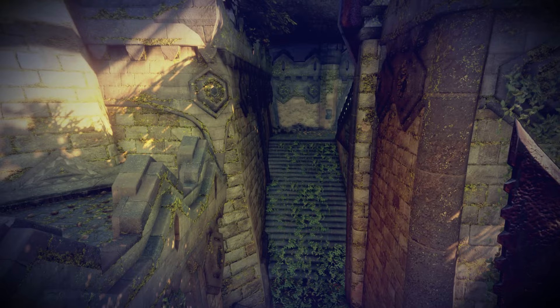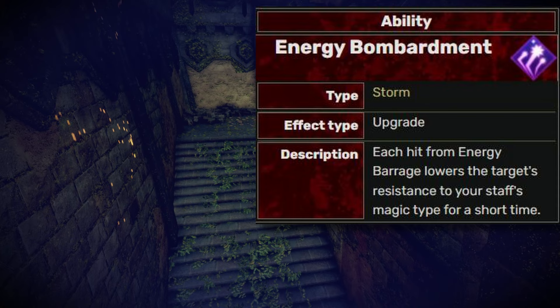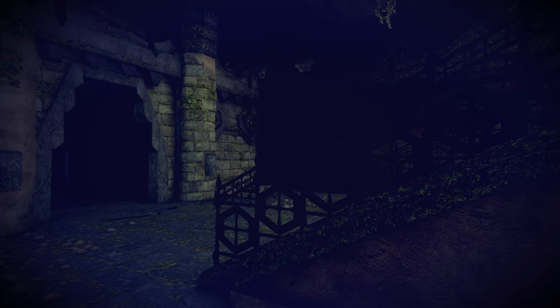Then we have Energy Barrage. With Energy Bombardment, your projectiles will hit the same target and lower the target's resistance. Your staff determines the attack type, and Energy Storm deals additional damage but all the targets are selected randomly. I'll use them both depending on the build I play. This spell should be on the tier A list.